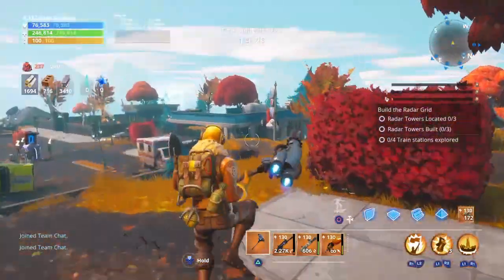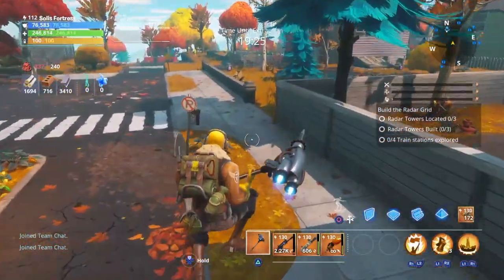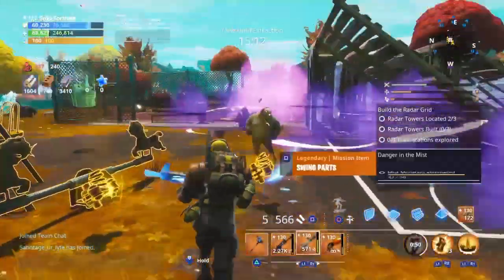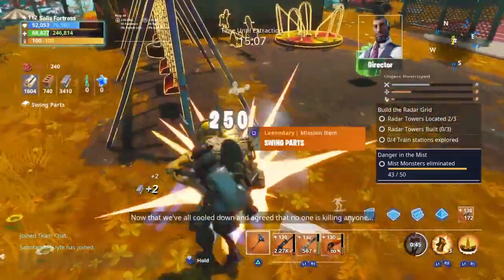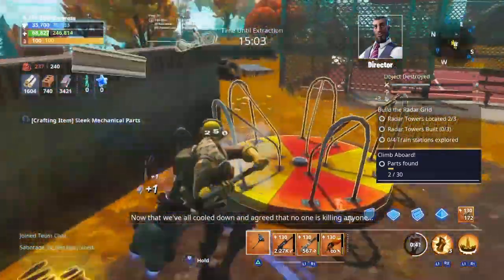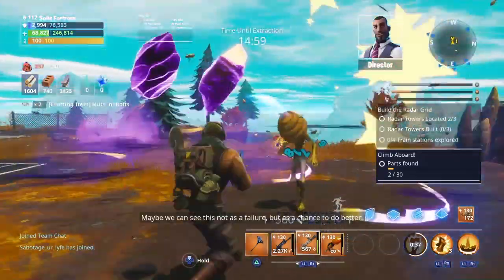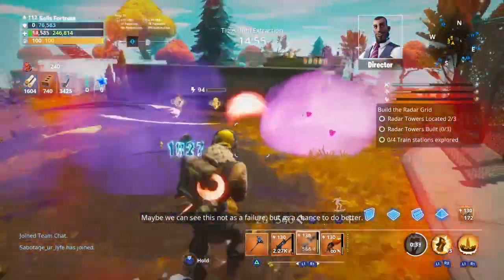Alright guys, here I am in the autumn suburbs. All we need to do is just find some swings, break them, and get those swing sets. [In-game dialogue]: 'Now that we've all cooled down and agreed that no one is killing anyone — for the 10th time, yes — maybe we can see this not as a failure, but as a chance to do better. Much better. And very, very quickly. I cannot overstate how much we need treasure.'